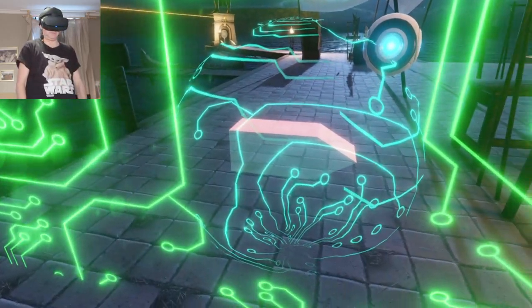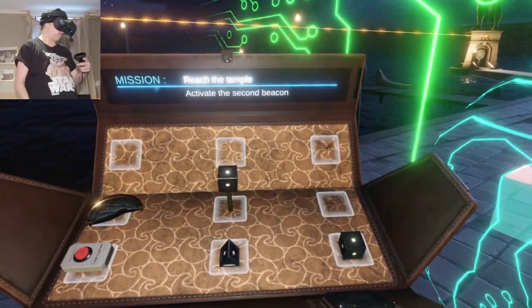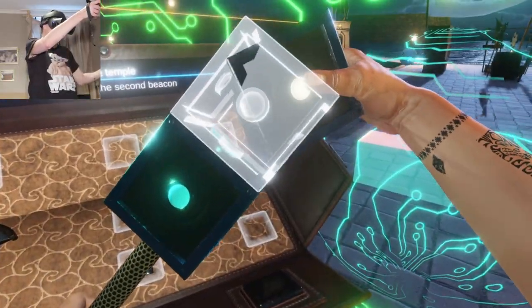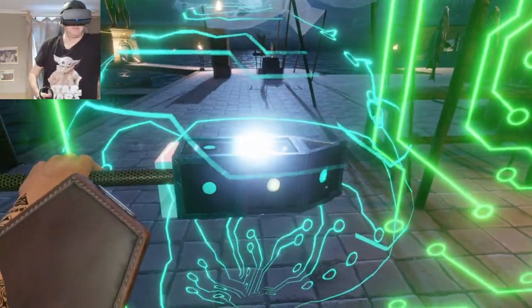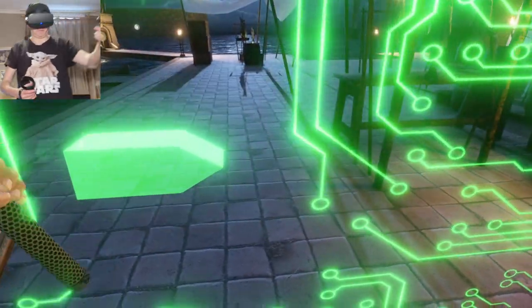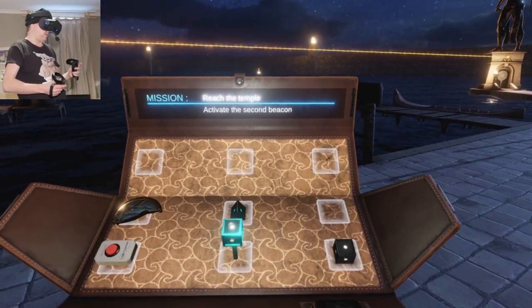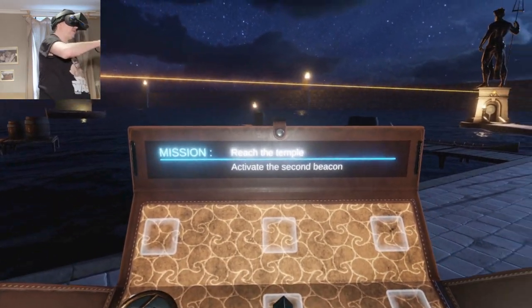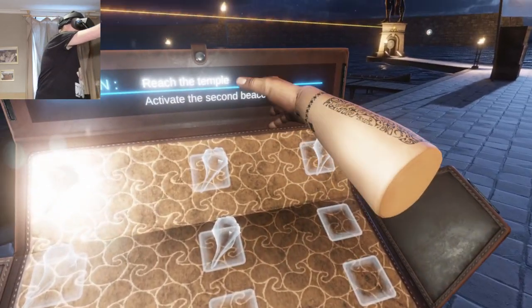Another puzzle here. I've got this piece — that on there, that on there to make the shape. Let me spin that round. Puzzle solved, put the lock in there. I do like how my bag has got my mission objectives as well.